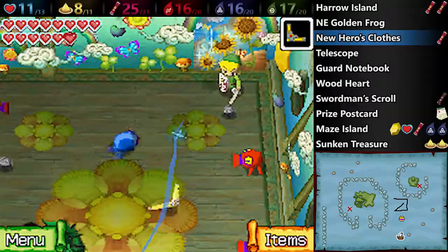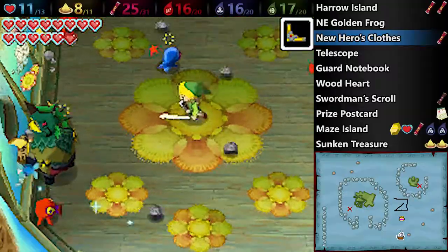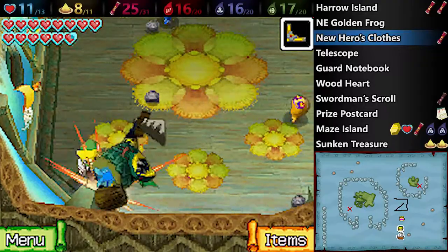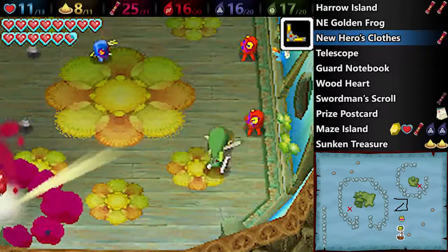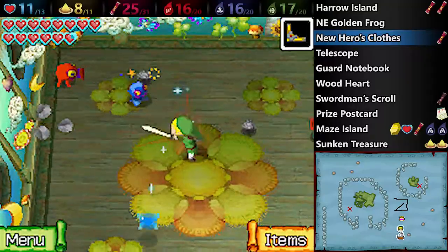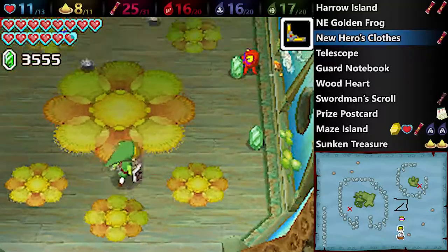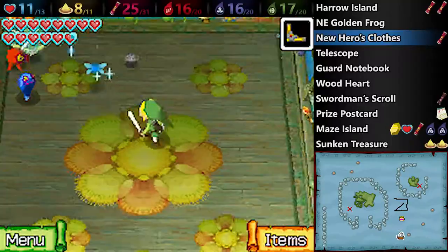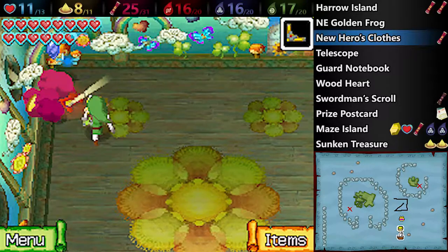I actually really like stuff like this when they have interesting enemy combinations. You don't really see this in dungeons so much — they usually just have one type of enemy, maybe a couple in a room, at most four. Part of the reason for that is so that the DS doesn't lag, because it can't handle too much stuff happening at once — it just wasn't powerful enough for that at the time. But I do like having a bunch of enemies together like this. I think it provides some interesting strategies.